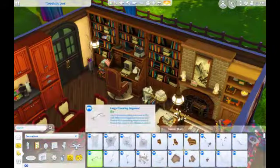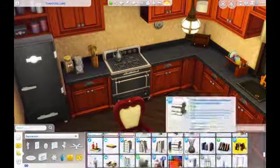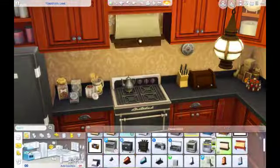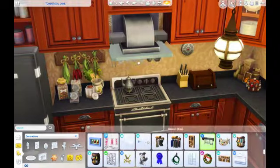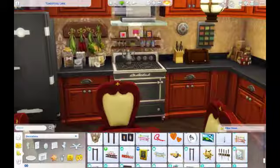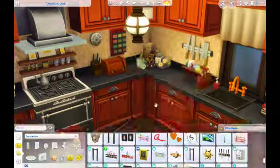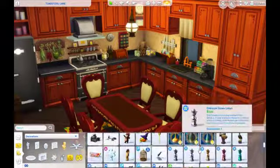Now we're getting started with the kitchen clutter. I got a little random with it and I probably shouldn't have put the dog biscuits up there, because I didn't put any pet stuff in the house but they have dog treats. I guess maybe your Sim likes dogs and just doesn't have one, so they just put dog bone cookies in there like Scooby Snacks or something — you can decide whatever you want with that.